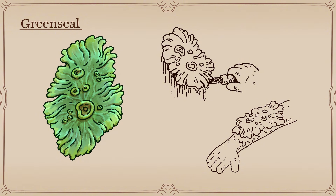Tucked into hidden alcoves near stagnant pools, green seal lichen clings to damp stone surfaces. This rare and fragile plant must be carefully pried free, and it dries out quickly once removed. If applied to a cut or wound, it forms a protective seal and secretes a sticky substance that helps with healing.